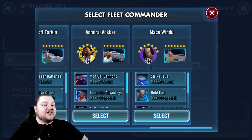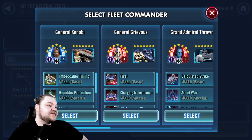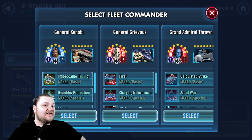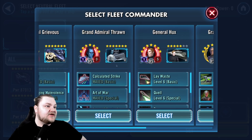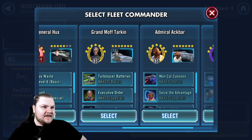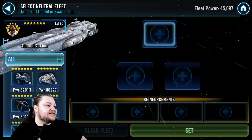We have a lot of fleet options here as well — pretty much every capital ship except the Raddus. We're going to save both Kenobi on the Negotiator and Grievous on the Malevolence for offense. So we'll be placing Grand Admiral Thrawn — actually, let me check my notes — we're going to place Ackbar Rebels first.